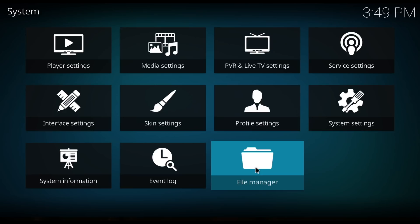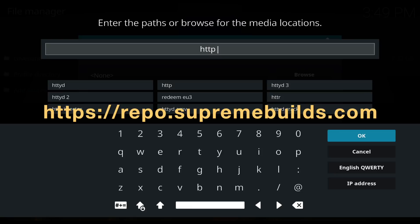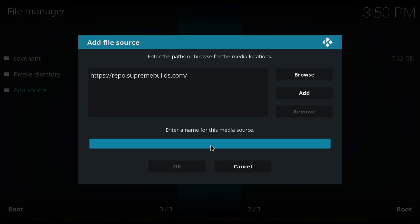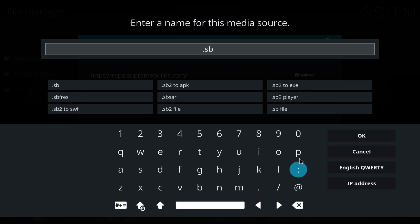Head over to your gear, file manager. If you're in a build, go right to your file manager. You want to add source. Click in the box that says none. Their address is https://repo.supreembuilds.com. Make sure you put the S in there guys and hit okay. Now click in this box to give it a name. You can call it anything you want, just remember what you call it and hit okay. Now you can hit okay.